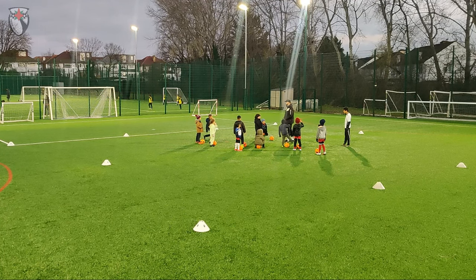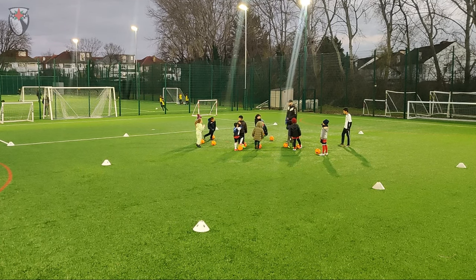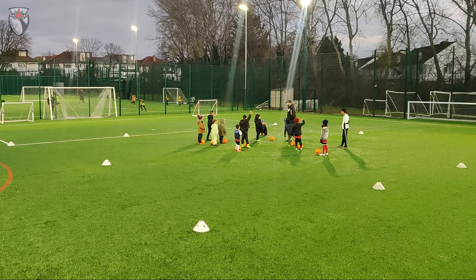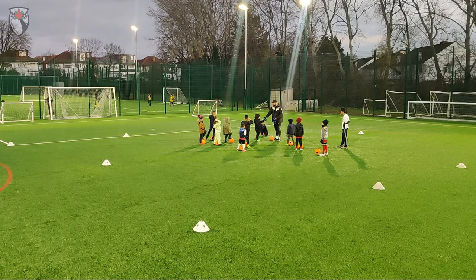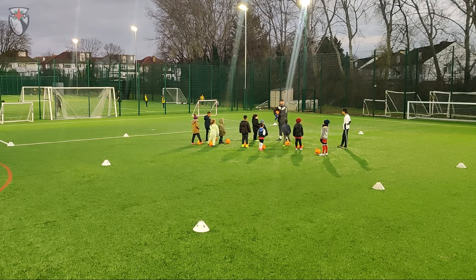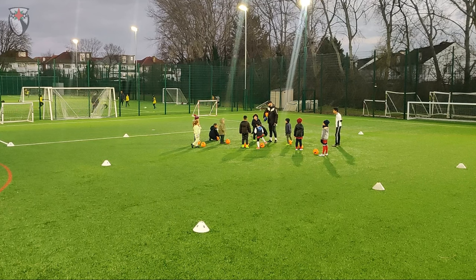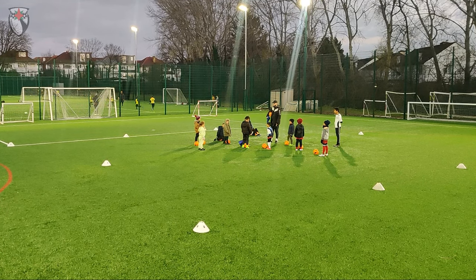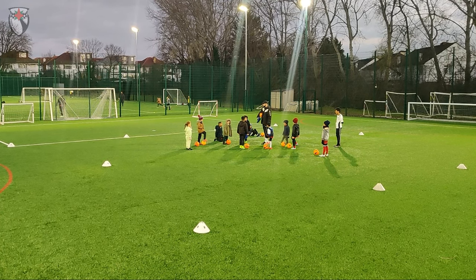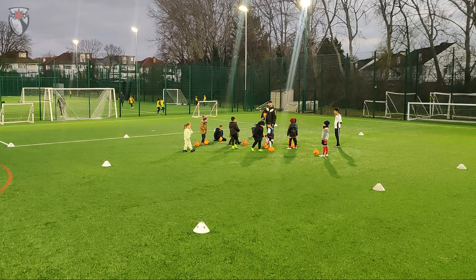Now we're going to play the same game but this time you have a football, so you must be dribbling around with the football. What kind of touches should we take when dribbling? Good — small touches. We're going to start with one person with the bib. Suleiman, you're going to start with the bib, so you don't need a football. If Suleiman throws it at Romeo and it hits Romeo, Romeo picks up the bib, and Suleiman grabs his football and starts dribbling.